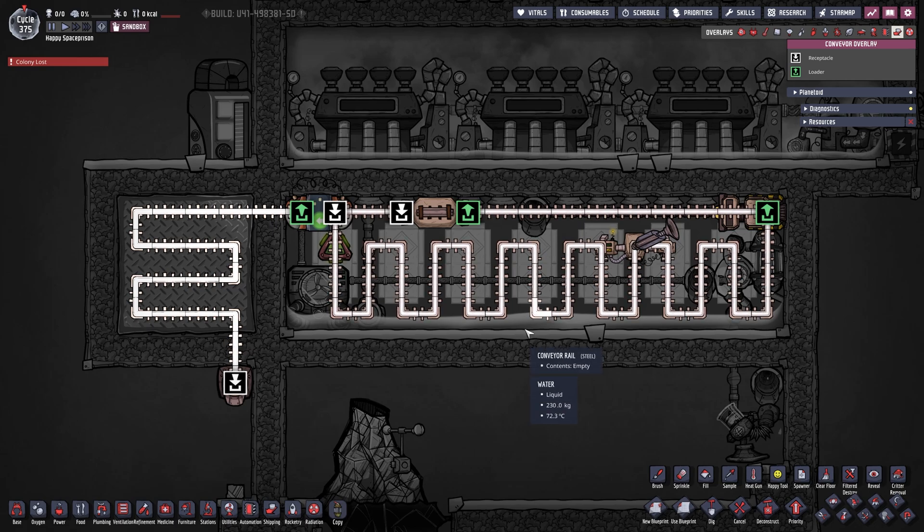Next we're going over our conveyors — once again very simple and straightforward. We have a conveyor loader and we're snaking it through the entirety of our steam basin. Right here we have a conveyor rail thermosensor that decides if we go left or right. There is a conveyor bridge here that is needed — without it the system just sits there forever. It's needed so it knows which direction to go. If it is cold enough we go to the left through metal tiles made out of aluminum and just drop it wherever you want.